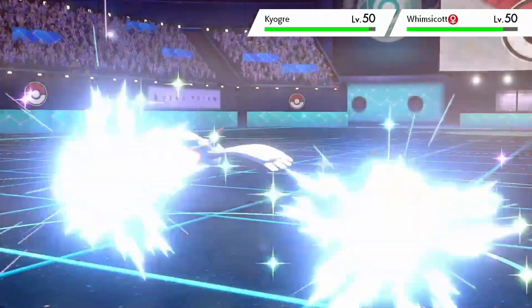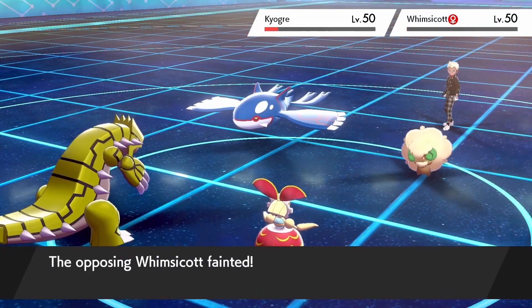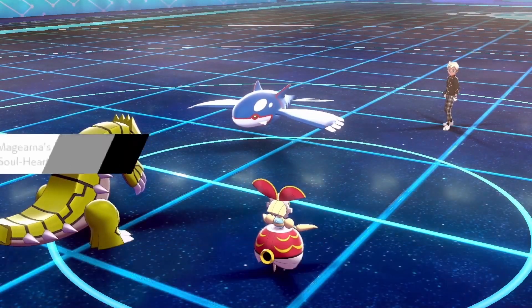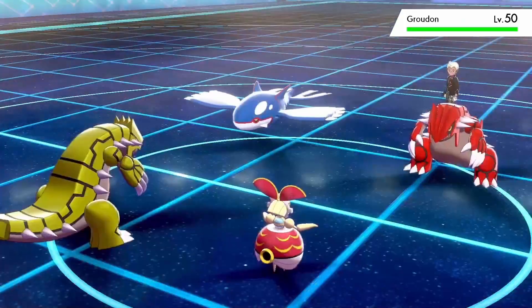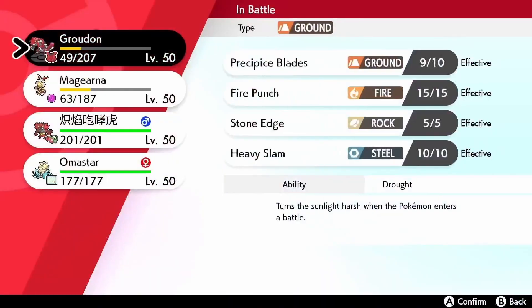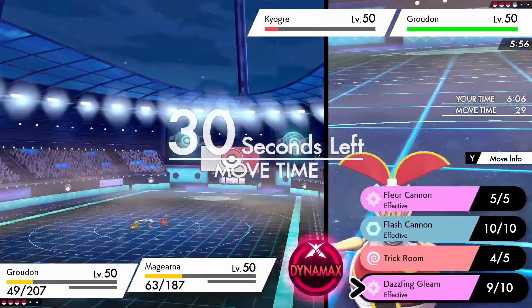My opponent decides to switch in Whimsicott here. I go for Dazzling Gleam and we're actually able to just remove the Whimsicott on this turn. We get the special attack boost from Soul Heart, and we're going to be able to tank the water move from Kyogre as well. My opponent brings in their Groudon, so I just go for Precipice Blades and Dazzling Gleam.